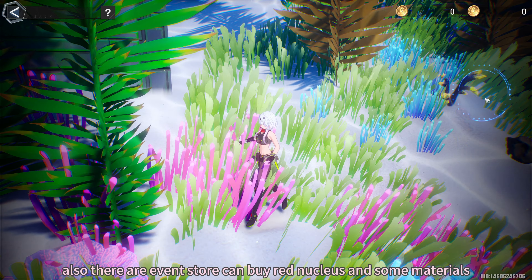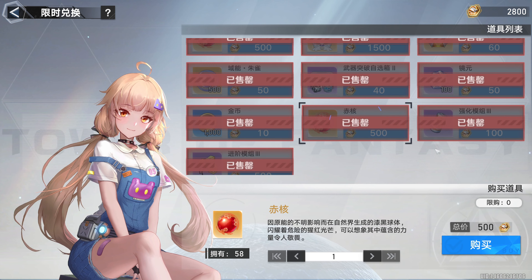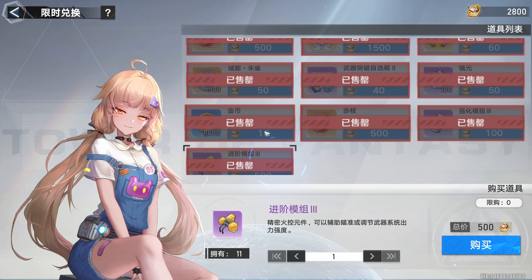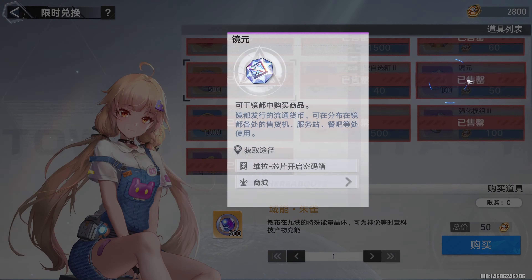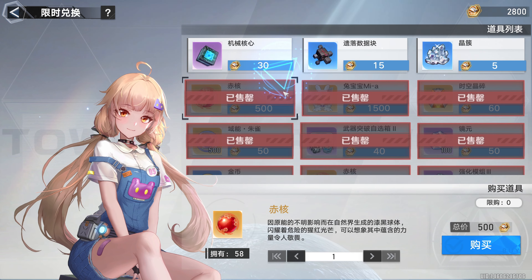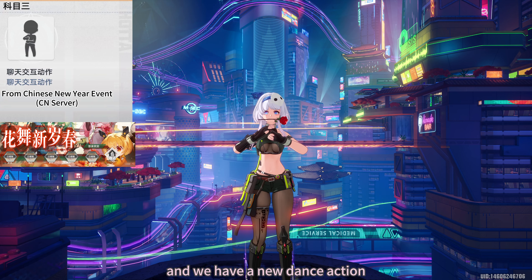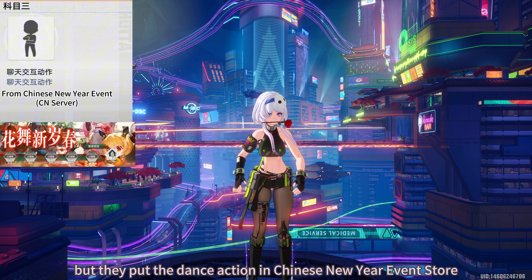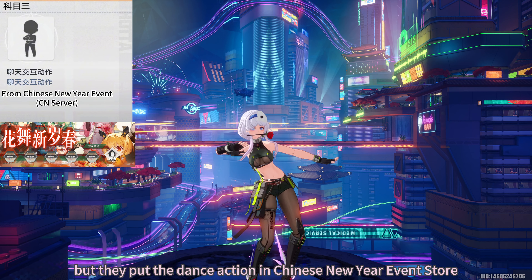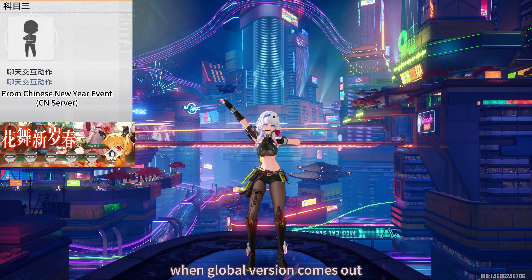Also, there are event stores where you can buy Red Nuclears and some materials. There is also a new dance action, but they put it in the Chinese New Year event store. I don't know if they will add it to the EVA event store when the global version comes out.